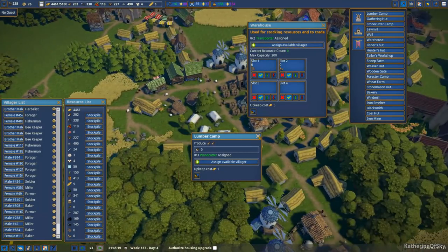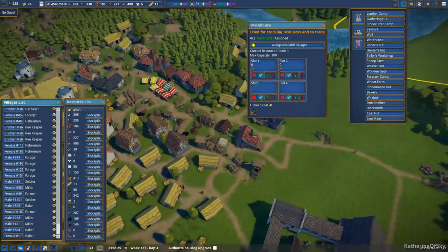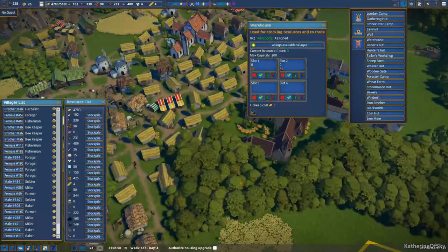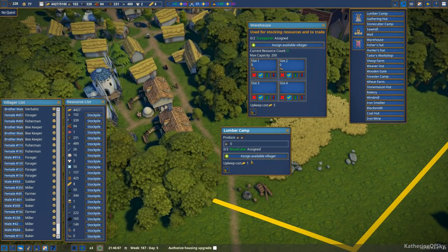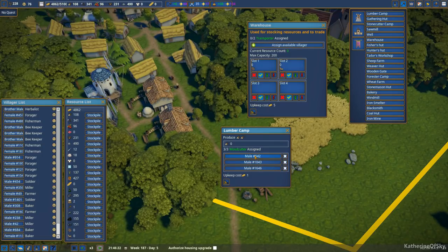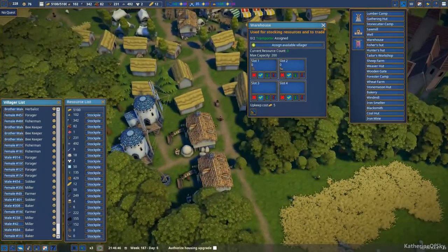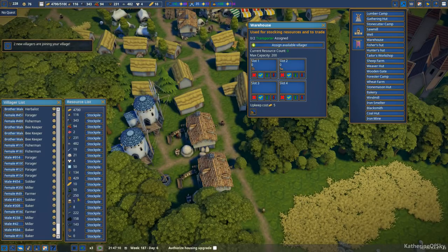Assign available villager — yeah, that would be good. Let me just fire some people from here. Actually, I can delete this thing altogether — that one was kind of a temporary one. Now, the one thing I'm not sure about is if you delete a structure, I don't think the people are unassigned from the jobs. I think they're probably still lumberjacks but they'll just be looking for other jobs. I really just want one transporter here for these items. Two new villagers are joining — hip hip hooray.